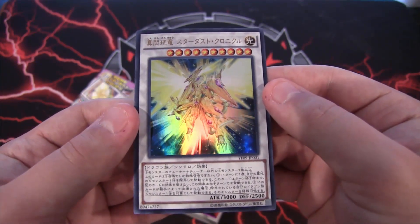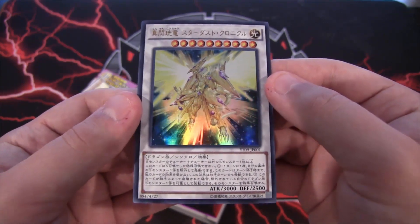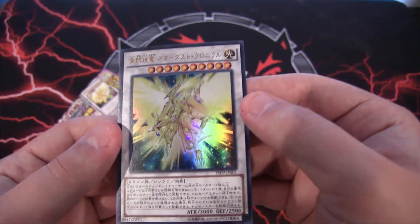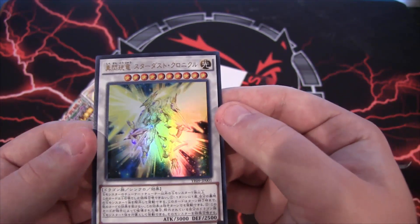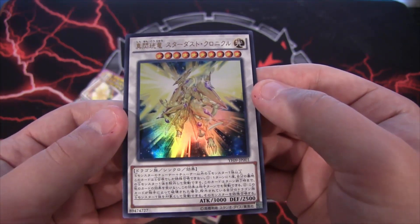It's a really cool card. Like I said, it's kind of like Shooting Star in a way, though the effects are different. I really like the artwork too — it kind of gives Stardust a gold look, kind of like a golden version. There's also a little bit of purple on him as well.